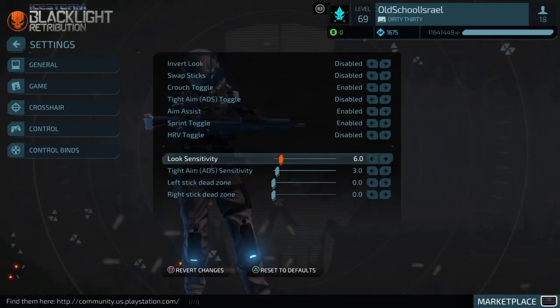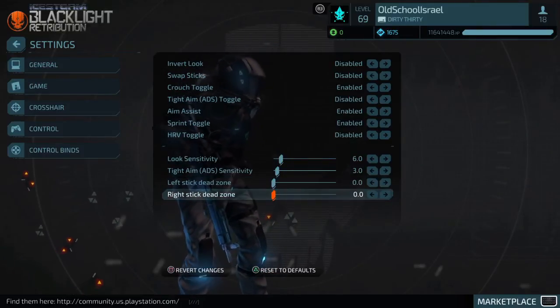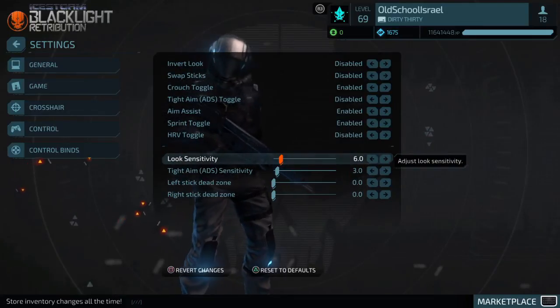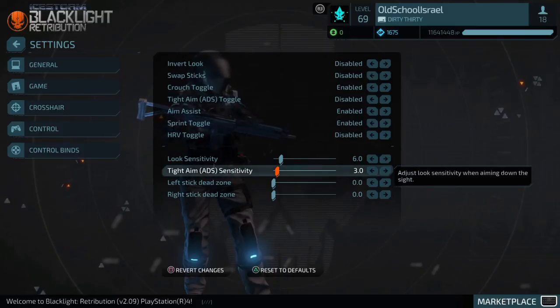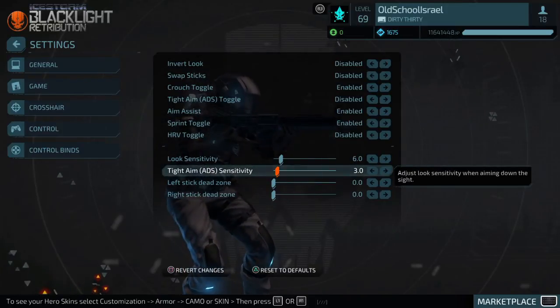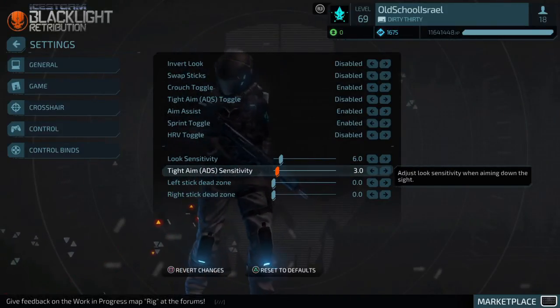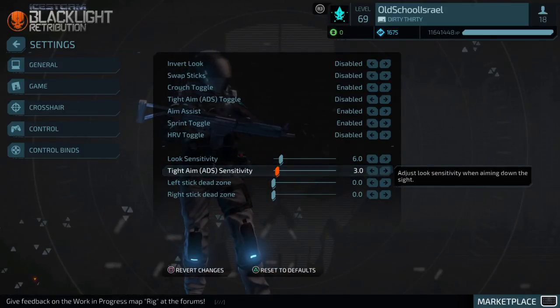Sensitivity — I play at 6 for hip fire and 3 for aimed down sights. Do whatever works for you. It all depends on personal preference. If you like playing at 10, play at 10. I know players who play at 30 and they're pretty decent, so it just depends.